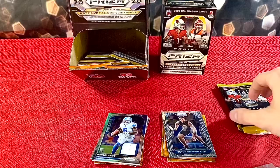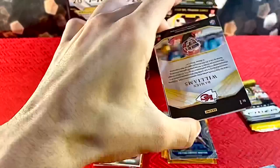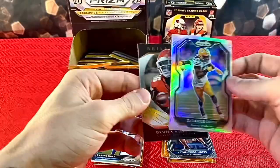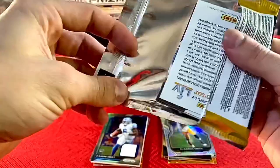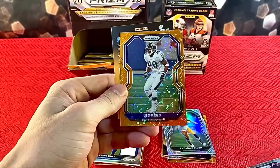Two packs left. Baker Mayfield, we got a silver in here — not a rookie. Z'Darrius Smith silver, and then Damian Williams Brilliance. Last pack of this blaster: Ryan Tannehill, you know Benjamin, and Ed Reed.